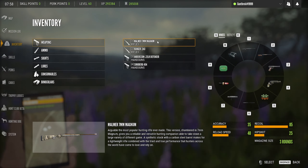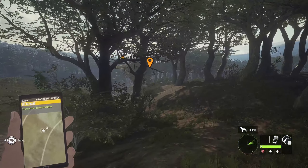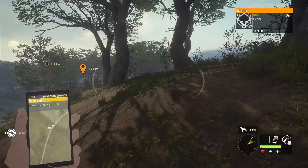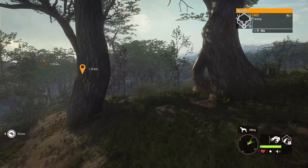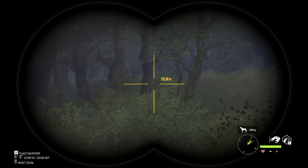Our loadout for today is the Malmer 7mm for class 4 to 9 animals, the .243 for class 2 and 3 animals, the .22 pistol for class 1 animals, and the Sunberg .454 for self-defense against pretty much just the water buffalo. For those of you who watch regularly, I apologize if that gets repetitive, but most people coming to my channel are new and don't know what's going on.